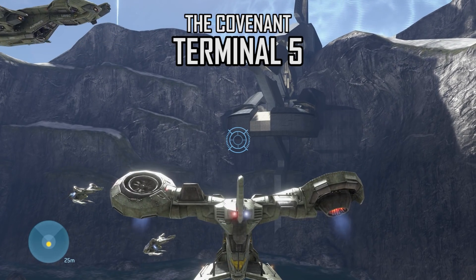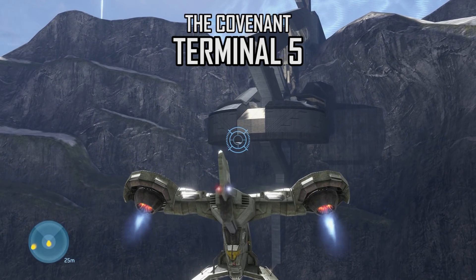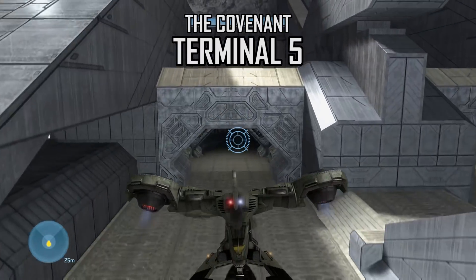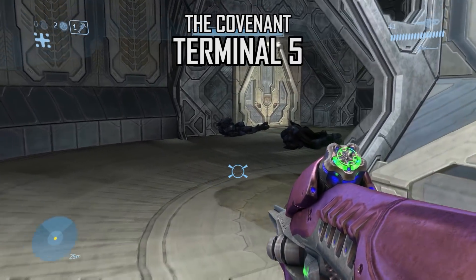Terminal 5 is found just after you get the Hornet. When you fly near the second tower, rather than advancing, fly to the tower itself. Don't fly too far ahead or an invisible barrier will spawn behind you, preventing you from going back. Once at the tower, land, walk into this hallway and you'll find the terminal just around the corner.